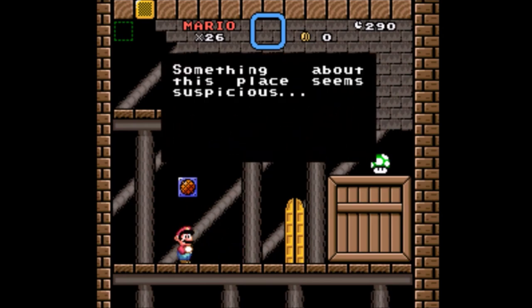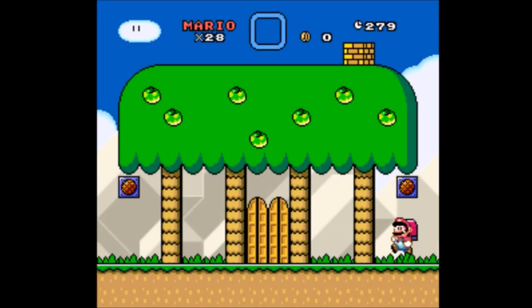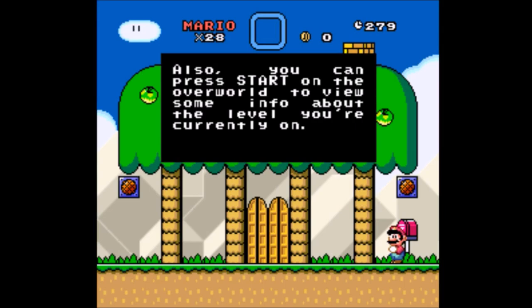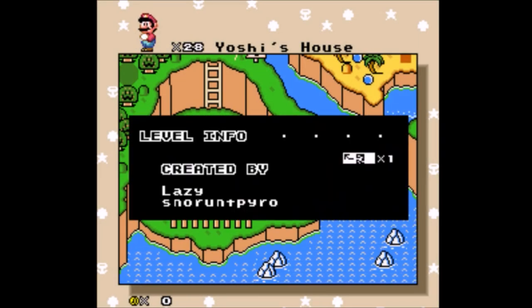Hey, life farm. Something about this place seems suspicious. I wonder if it's that stuff in the top left. I think I'm supposed to corner glitch into one of these blocks or something. Press Start on the overworld to view some info about the level you're currently on. I wonder who made Yoshi's House — they must have been an expert level designer. Lazy Snore on Pyro.